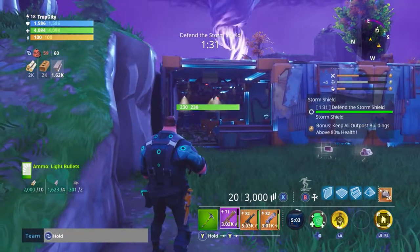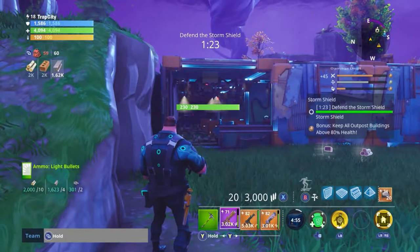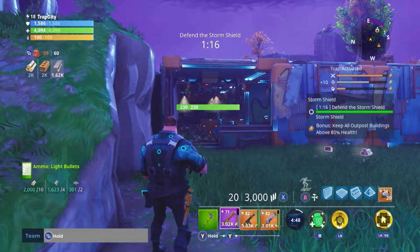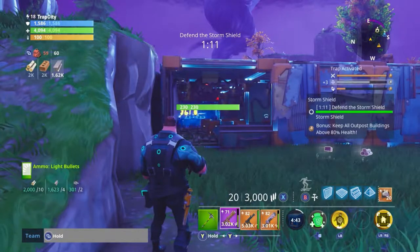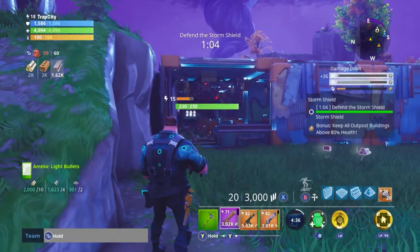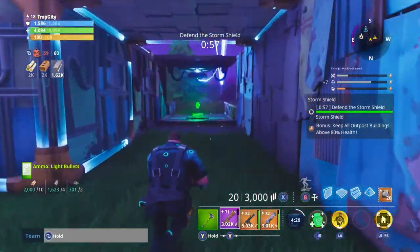This is what drives me nuts - when I'm in a public match and I build a trap tunnel like this, the people are standing all the way in the front where the zombies are coming in, and then propane comes, throws a propane, and then half the tunnel's gone real quick. And then it makes for a hectic time. So a lot of them now I quit building anything.